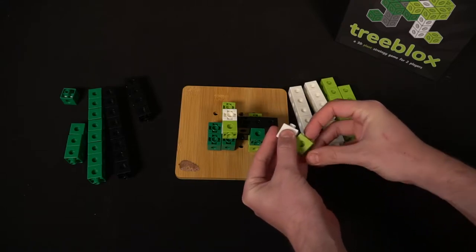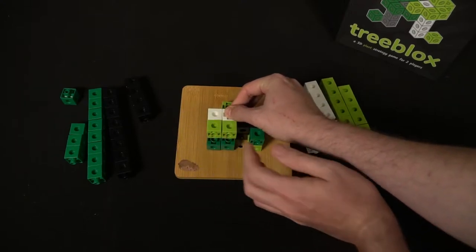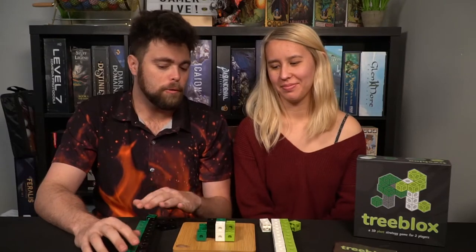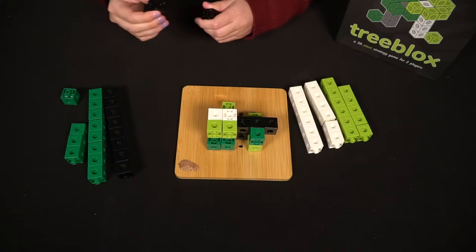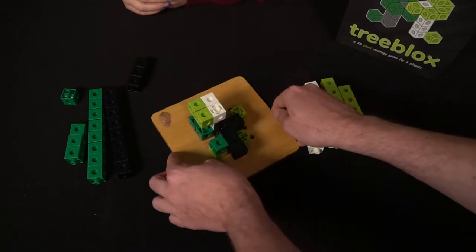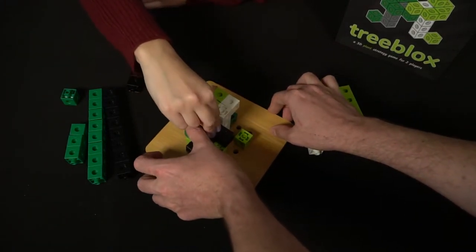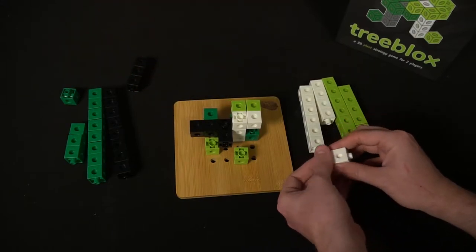The game ends when you're done putting all the blocks on or if you can't put any more on. If one player finishes placing all their blocks, the other player can still place the rest of theirs. If I've placed all my blocks but my opponent still has three or four left, she can finish placing the rest of her leaves and branches on the board. At the end of the game, you count the active leaves — whoever has the most from looking top down is the winner of Tree Blocks.